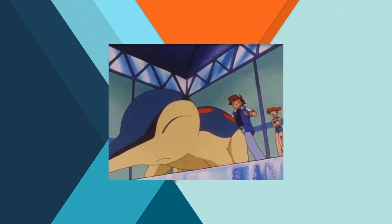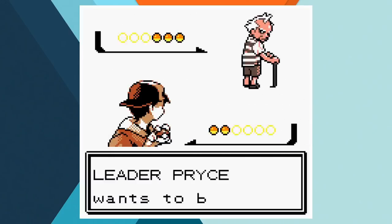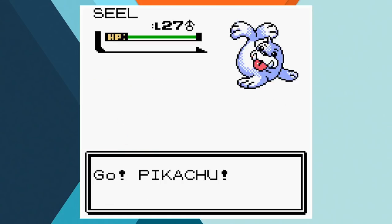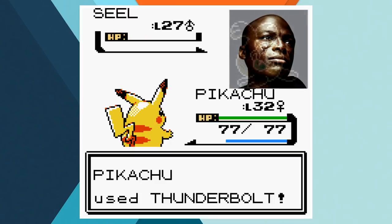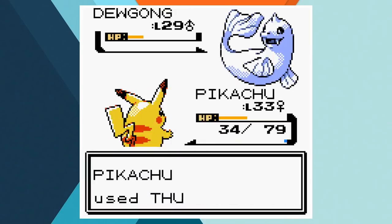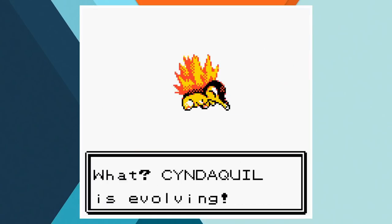In Mahogany Town, Ash goes after his seventh gym badge, once again using Cyndaquil and Pikachu. There's almost no real change to our team from the last gym battle. Pikachu easily picks off Seel with a Thunderbolt. Cyndaquil knocks out Piloswine with a couple of Fire Blasts, and then we go back out to Pikachu to finish off Dewgong with two more Thunderbolts. It's a simple battle that earns us the Glacier Badge, leaving us just one free spot in our badge case.